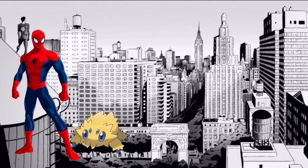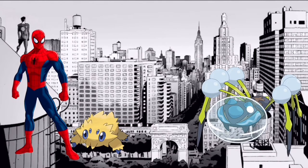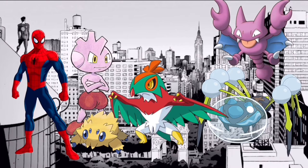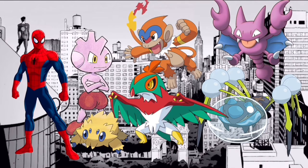To recap, we have Joltkit, Araquanid, Hawlucha, Tyrogue, Gligar, and Monferno. All these Pokémon seem to fit Peter's personality and also kind of physically — they're all very small, but they're all very strong in their own unique way. All these Pokémon are here to help Spider-Man protect New York City, because they realize that with great power comes great responsibility.